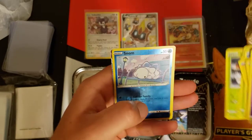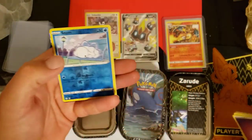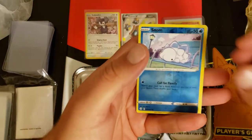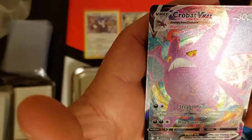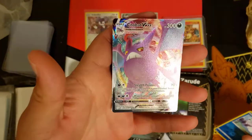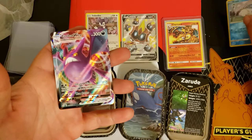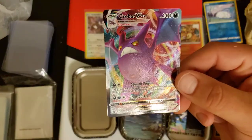Fire — nope — psychic, Tropius, Rotom, Rusted, Morpeko, Choodle, Nickit, Grookey, Yanma. We got another hit back there — what's it gonna be?